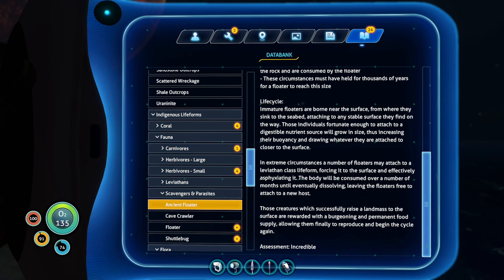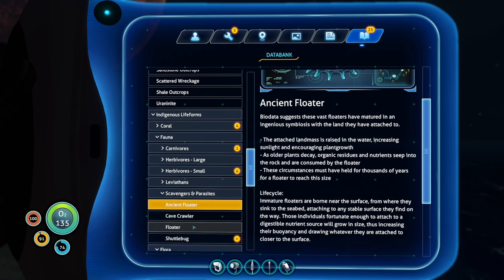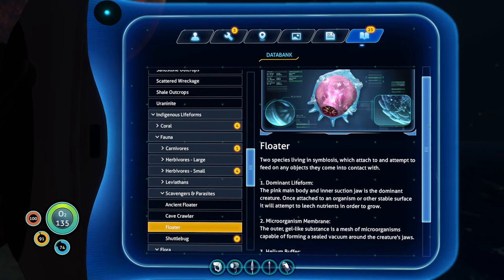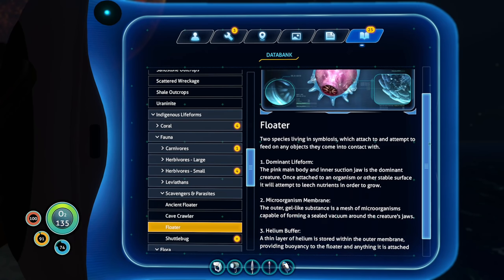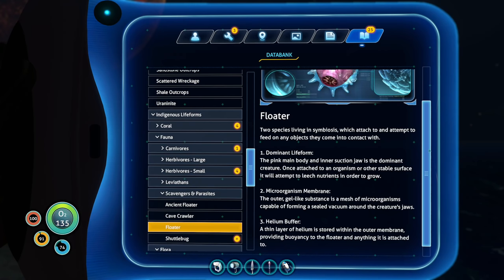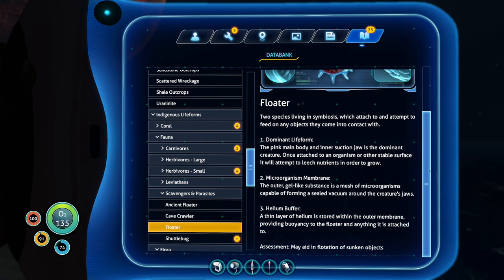Assessment: incredible. Incredible, but wow. What's a normal floater like? It's like a really big one - to the point that the rock it attached itself to is pushed above sea level. Floater - species living in symbiosis which attach to and attempt to feed on any objects they come into contact with. Dominant life form: the pink main body and inner suction jaw is the dominant creature. Once attached to an organism or other stable surface, it will attempt to leach nutrients in order to grow. Microorganism membrane - the outer gel-like substance is a mesh of microorganisms capable of forming a sealed vacuum around the creature's jaws. Helium buffer - a thin layer of helium in the outer membrane, giving buoyancy. May aid in the flotation of sunken objects.